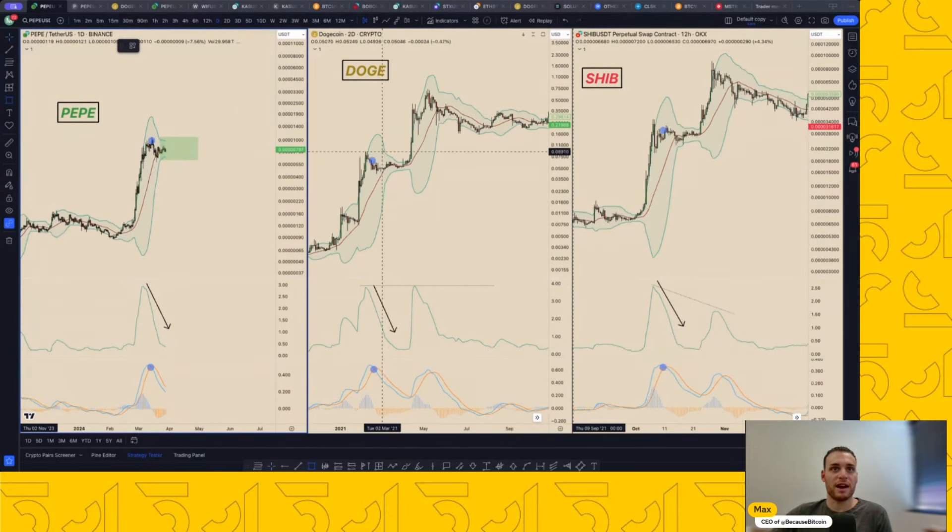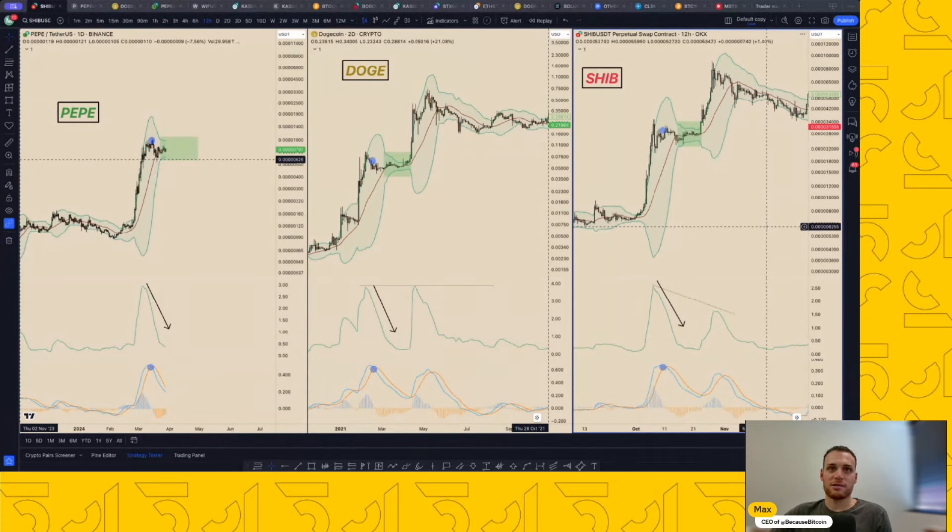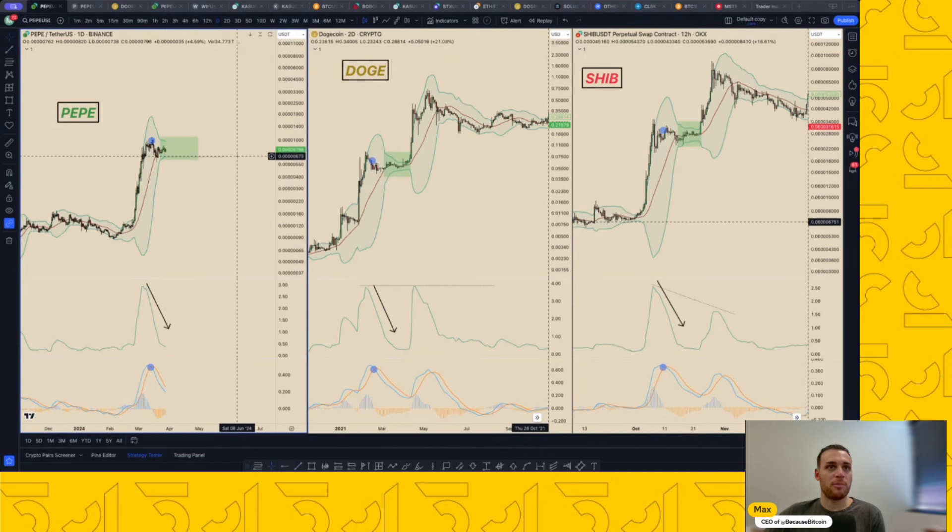Ignore the exact timing, but we are seeing the very early stages of a higher time frame compression and reaccumulation. I've gone and back tested this indicator set on Bitcoin, ETH, and many other tickers, and it's pretty astounding. Context is key - you've got to use it at the right time. What am I expecting next? Maybe another week or two weeks of squeeze and chop. I think this low here is safe. If we did drop, you might hit the bottom Bollinger Band - maybe around 0.00000686 or 0.00000687 - but there are no guarantees. What I do think is more probable is that we see a move like this begin to brew.